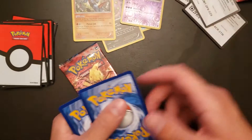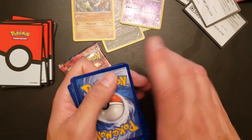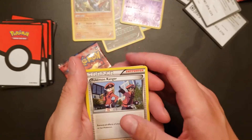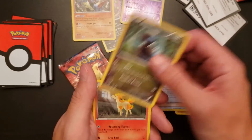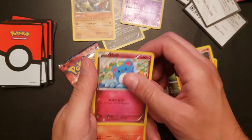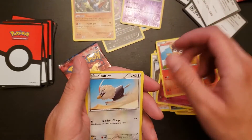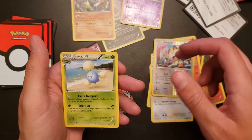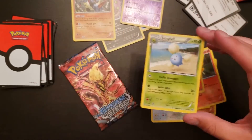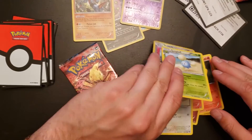Alrighty, let's see what we got. There's the code card for you. We got Pokemon Ranger, Anorith, Ninja Boy, Dino, Ponyta, Meryl, Litleo, Rufflet, Reverse Hollow Meow — pretty awesome — and a non-hollow Jumpla. What the frick? We are getting the worst pulls in Pokemon card history right now.